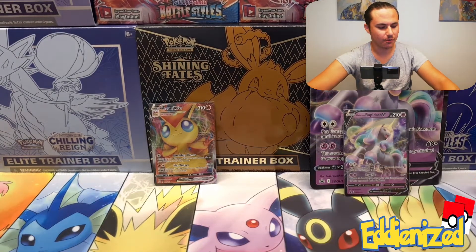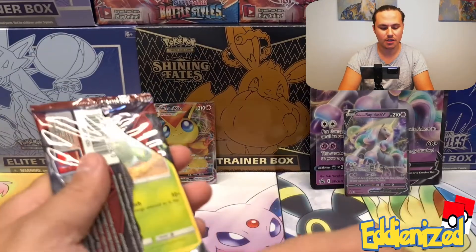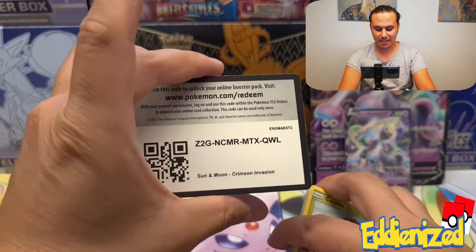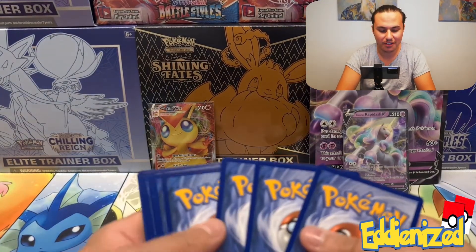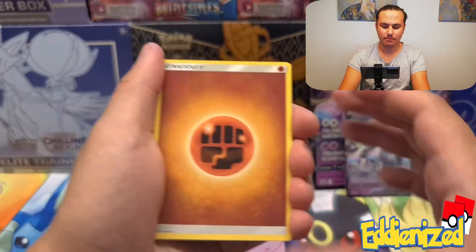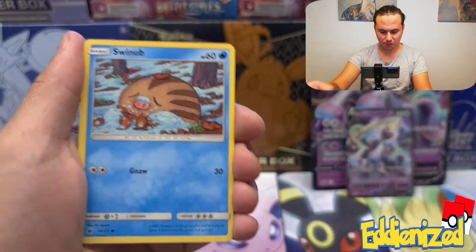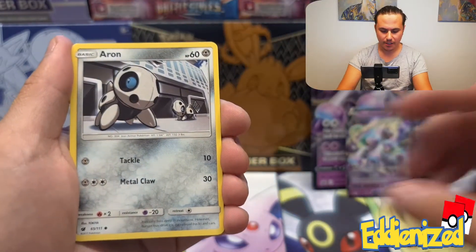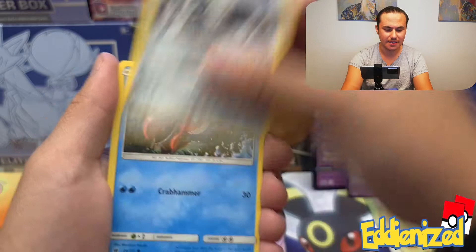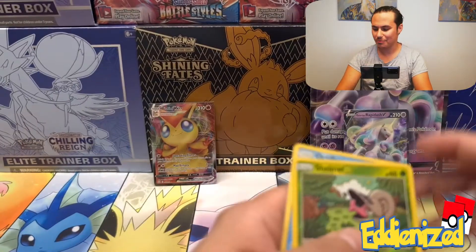Moving on to the Crimson Invasion pack. Sometime I'm going to bring a complete booster box opening of Crimson Invasion. I don't care if you like it or not — I need to do it at least one time here on the channel. I know that's a set we probably won't pull anything cool from, but I'm going to open it because it's my first set coming back to the hobby. Going for Fairy, Fighting — Haunter. Crimson Invasion is actually from the Sun and Moon generation, not Sword and Shield, for you guys who didn't know or who are new to the hobby. An Aron — I like the Aron, it's a cute Pokemon that evolves into Aggron at its last evolution. Corphish, Shelmet reverse, and then an Octillery non-holographic.